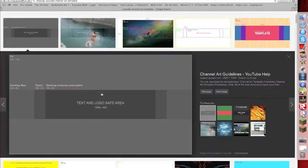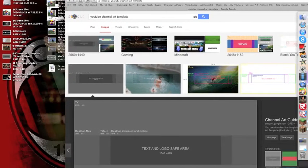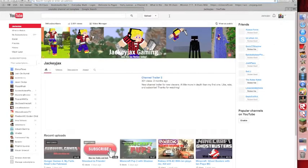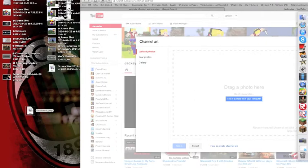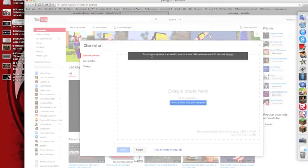I just used this one. It's pretty, but the problem is why it's so hard to make channel art - it has to be a certain size. See, the photo you've uploaded is too small. It must be at least 2,048 pixels wide and 1,152 pixels tall. That's why it's so hard because the new YouTube system requires that.